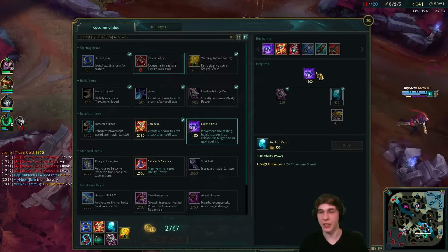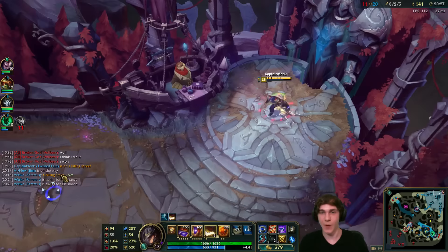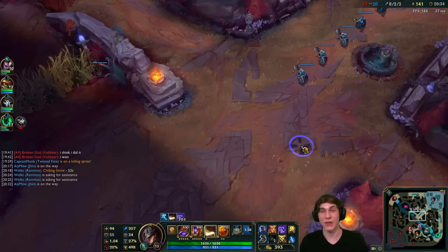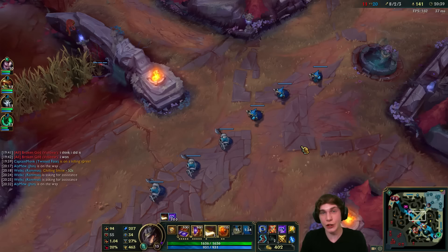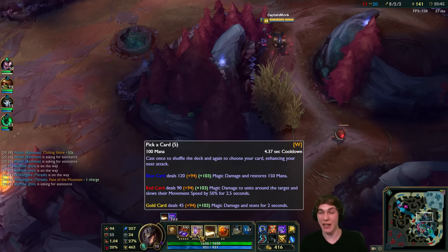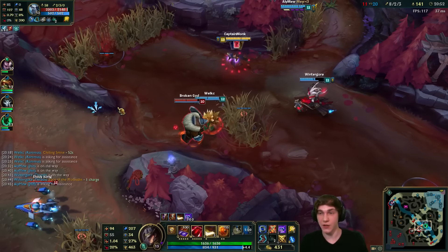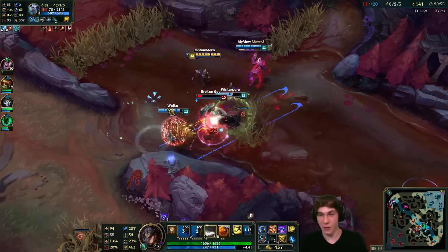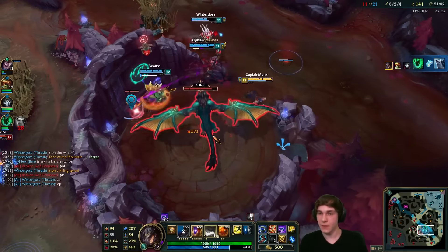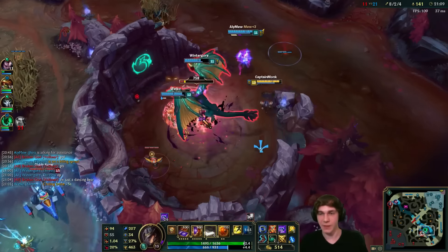We'll ward this up. Dragon is up in 15 seconds — we'll definitely take that. I'll go back and get Luden's and the Zeal towards our Rapid Fire Cannon. A lot of LCS players have been getting RFC on TF apparently — Froggen was doing it. It's not necessarily optimal but it increases your auto range which you can utilize with Pick a Card, and combined with Lich Bane it's really fun burst. Volibear's passive is down — he's a goner. Let's get the dragon.